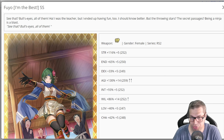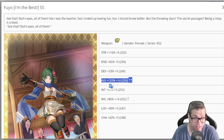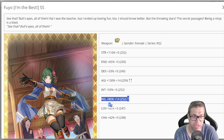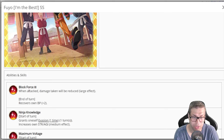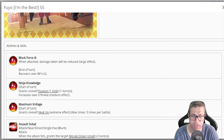The next character is Fuyou, and she is a ninja from Romancing SaGa 2 — meaning she inherits stuff from Azami. We have 116% STR, which is just okay. But her agility is 130% — the highest in the game right now. Her endurance is bad at just 65%, and Will is just okay at 86%. She does have intelligence because she can inherit debuffs and can debuff in a different way. The first passive: when attacked, damage is reduced by 25%, and she has extra 2 BP, making her a 5 BP per turn character. At the start of a turn, she grants herself 1 evasion for 1 turn, and buffs her STR and agility by 15% — which is actually pretty nice and will scale her damage.